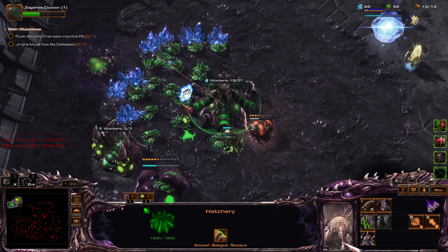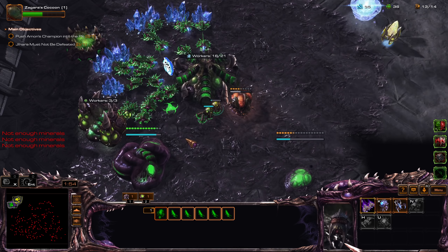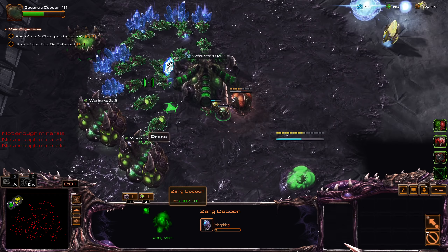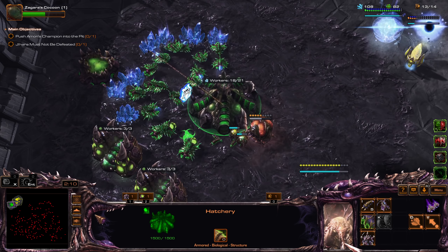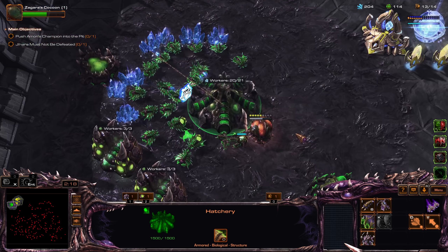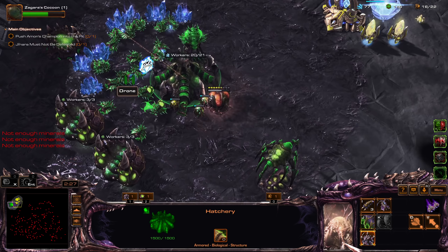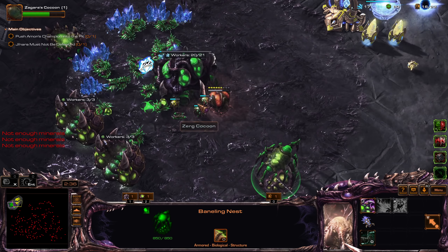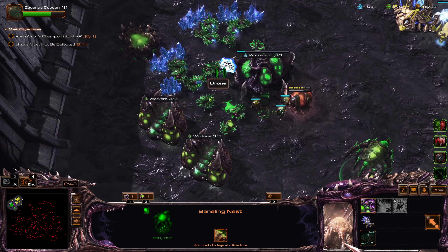Evasion will come in very handy versus the Magmines — it allows us to survive even longer. I'll focus on Zagara in the opening, starting an Overlord and rallying to the front. I need to get a Lair. I'm rushing the Lair because I want to get the damage upgrade — the Crucif Acid upgrade for my Banelings.